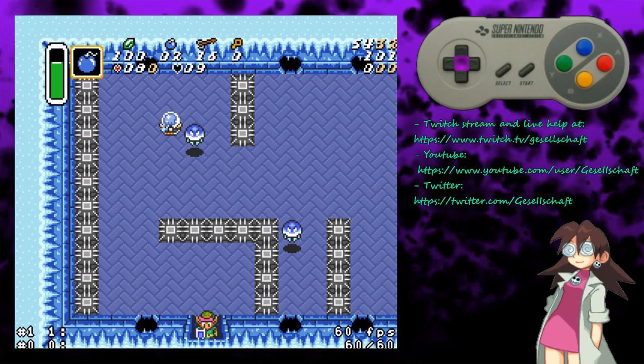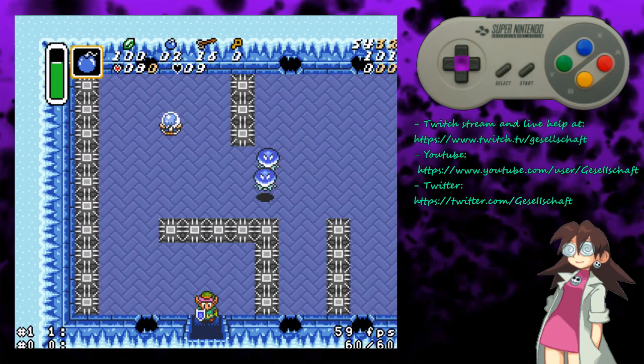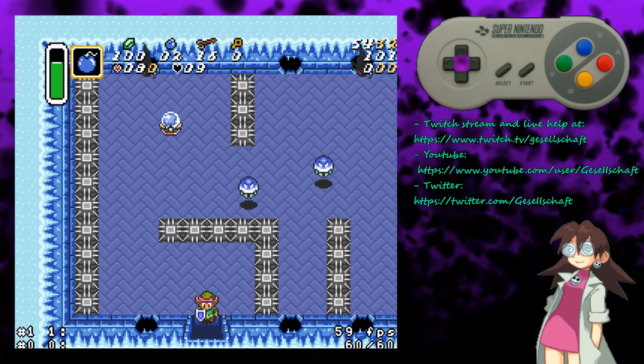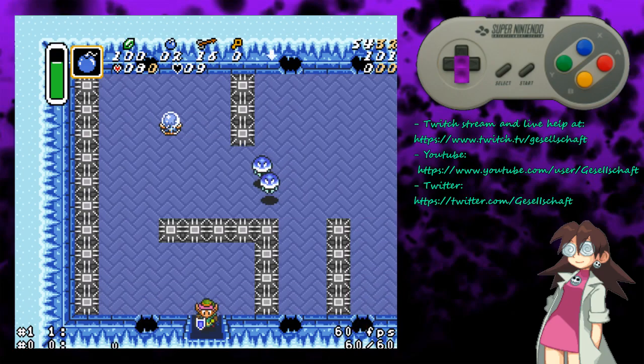So I will create a safety save state here and go over the Bomb Jump. A friend messaged me on Discord, and if people want help or they're unsure about something and there's not a proper resource, I have no problem going over and helping. So I created a safety here and I'm going to go over it.